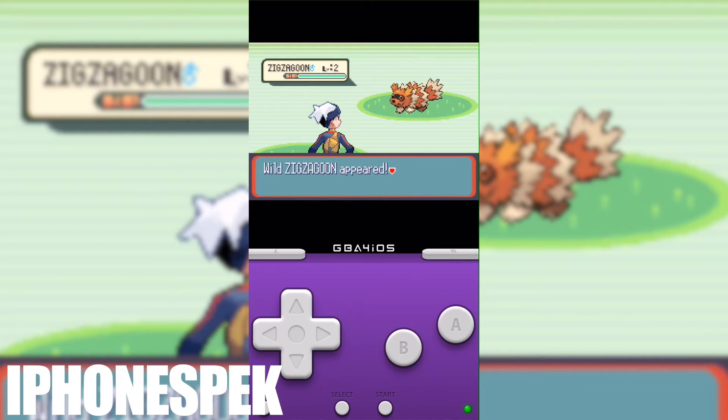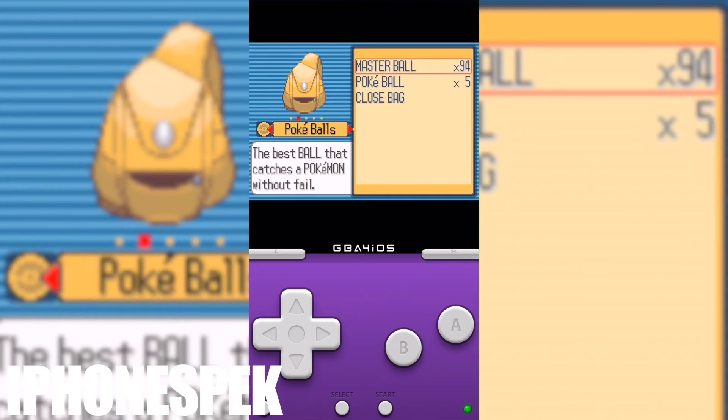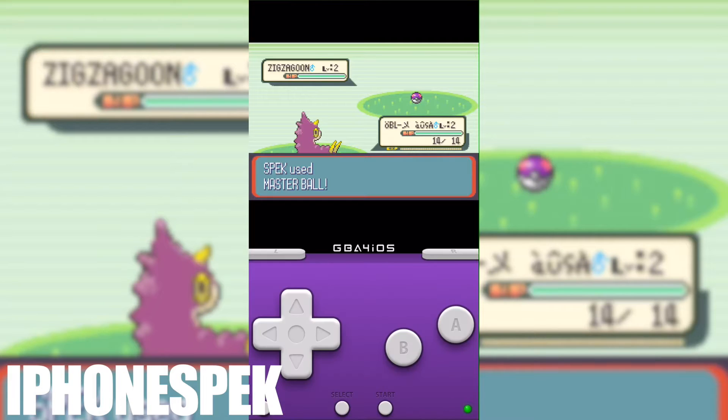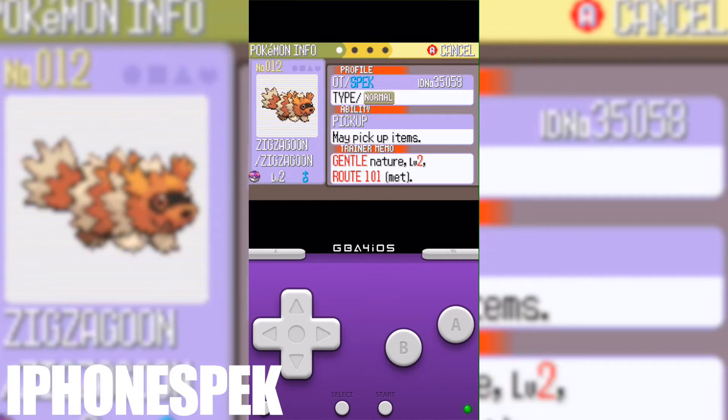I'm going to turn back on the cheat and run in the grass. The Pokémon that appeared is shiny, and now I'm going to throw a Pokéball at it. Once the Pokémon is in the Pokéball, turn off the cheat code, then capture it — it didn't glitch.